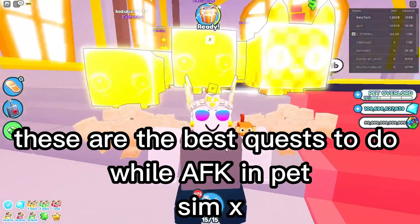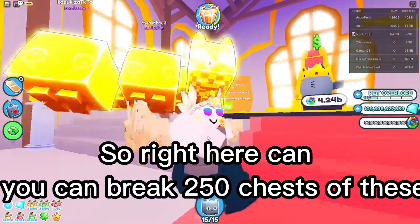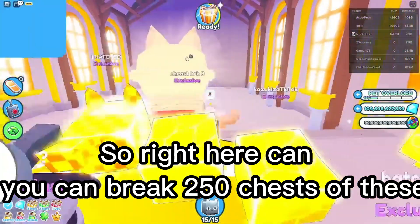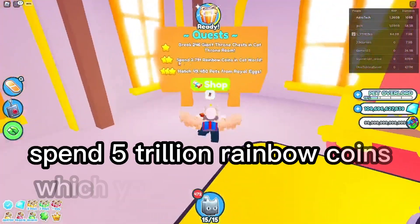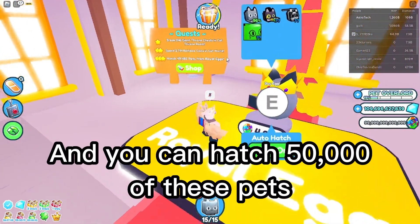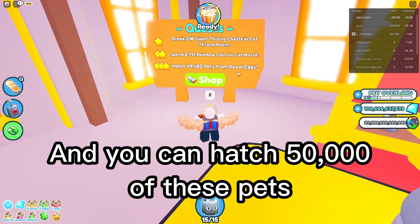These are the best quests to do while AFK and pets. Right here, you can break 250 chests, spend 5 trillion rainbow coins, which you can do by AFK-ing this, and hatch 50,000 pets from it.